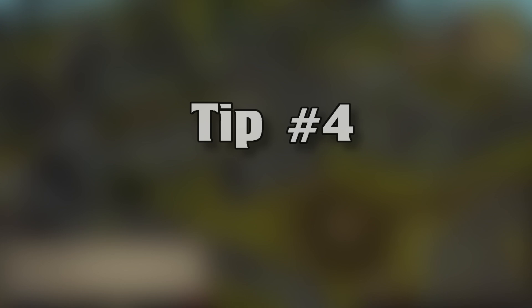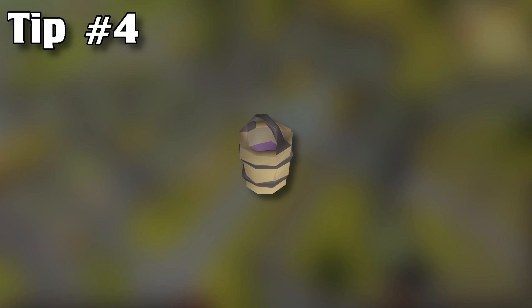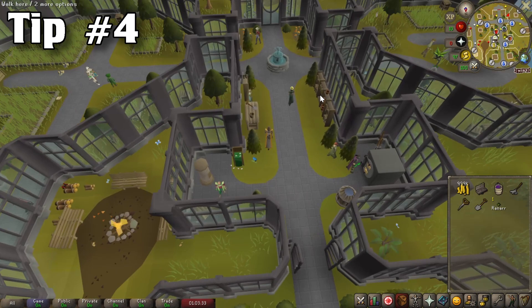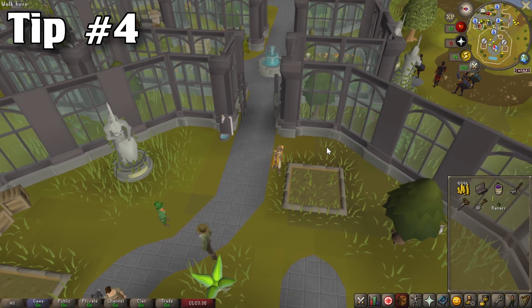Moving on to tip number 4, I will be covering the bottomless compost bucket. This is a compost bucket that only requires one inventory space and can hold up to 10,000 uses of any type of compost. However, it only requires half that amount to fill it up — meaning if you put 5,000 ultra compost into the bucket, it acts as if you had 10,000 of them. You can also store this bucket in any tool leprechaun just as you would any other bucket, saving inventory space and money in the long run.